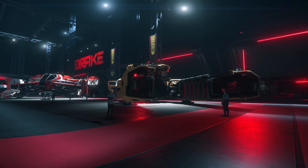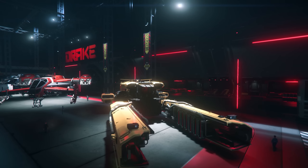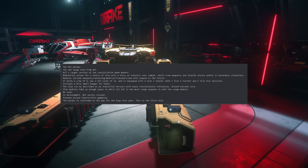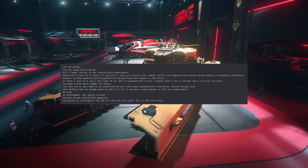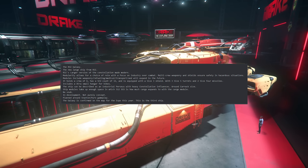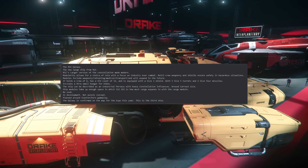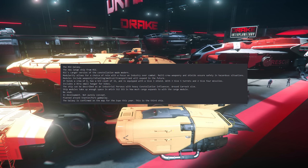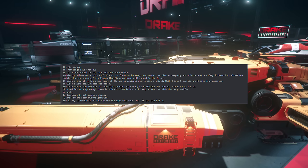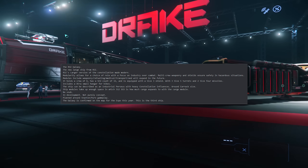The new large ship from RSI is known as the RSI Galaxy. I was very surprised when I saw this — and then I saw the image of it and I was like, holy crap, that is awesome. The RSI Galaxy is a larger version of the Constellation made modern. Modularity allows for a choice of role with a focus on industry over combat. Multi-crew weaponry and shields ensure safety in hazardous situations. Modules include weaponry, refueling, and medical transport, and will expand in the future. It holds a crew of six, has a SCU count of 32, and is equipped with a size 3 shield, 3 size 5 turrets, and 2 size 4 missiles. It includes an extra-small hangar for bikes. This ship can be described as an industrial Perseus with heavy Constellation influences around Carrack size.